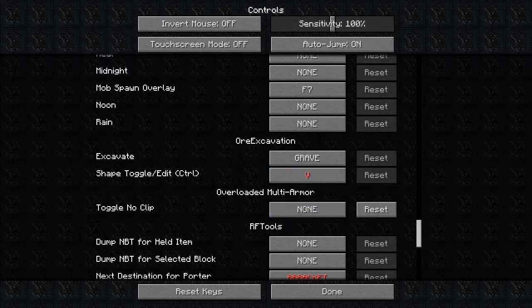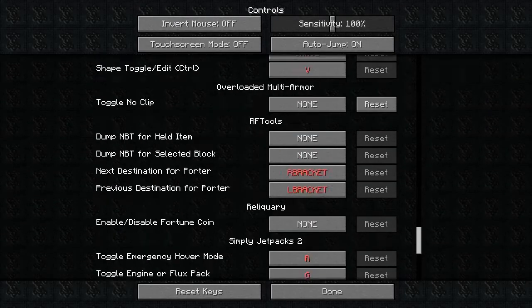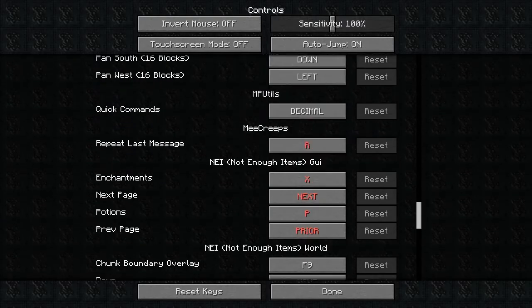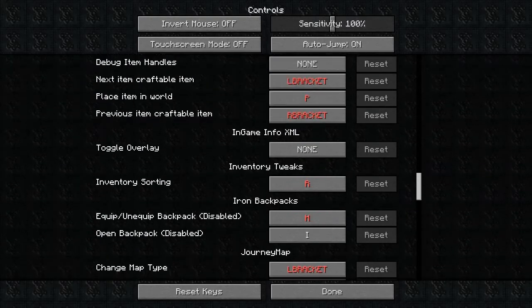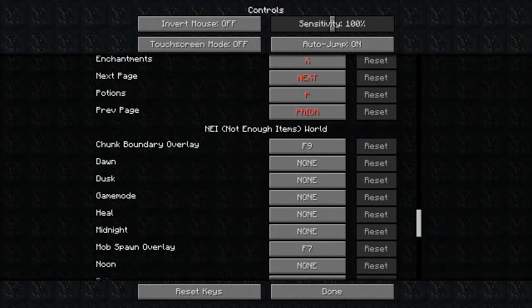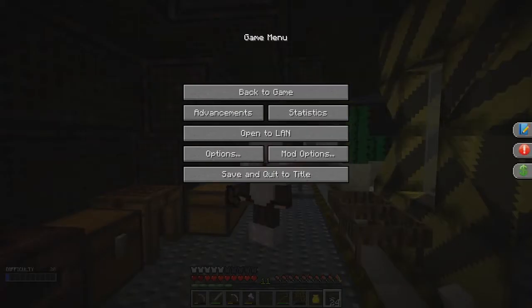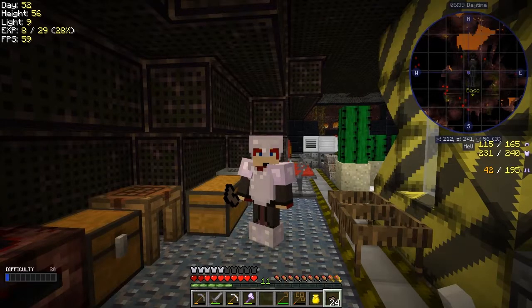Let's reset — turn this one off so that removes the V conflict. There are quite a few duplicates. I can find another V quickly and remove it. Cycle item mode — I don't use that one either, let's get rid of that as well. Now V is assigned to shape toggle, so let's go back to the game and press L.